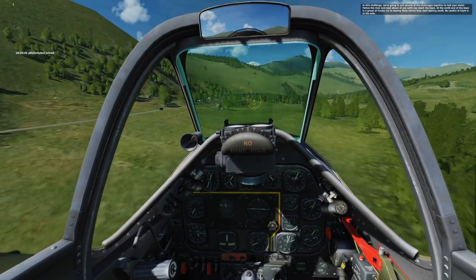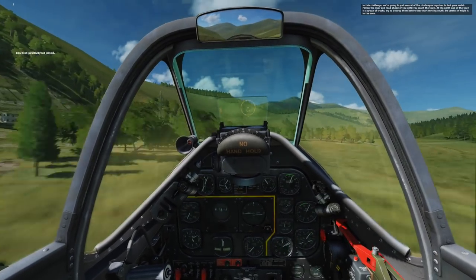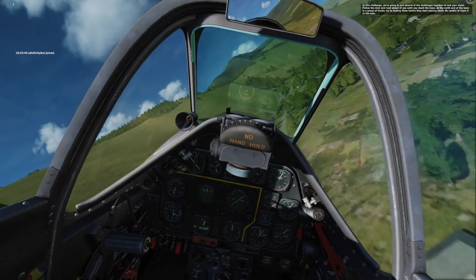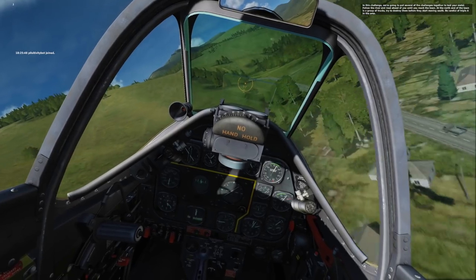Stay low level. Line it up. A couple shots. Kill the first AAA. Come back up, but again, stay low. You want to come around for the second shot. You want to be oblique here too, so the trees don't block your shot.